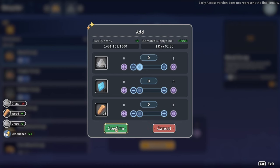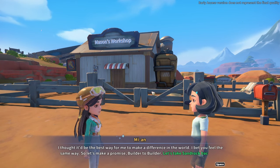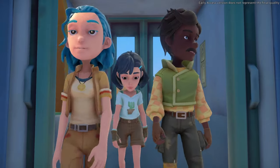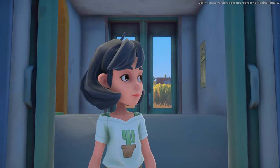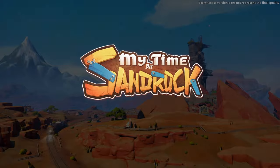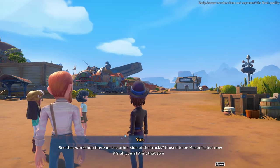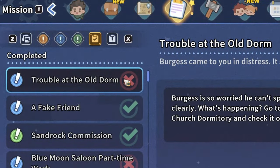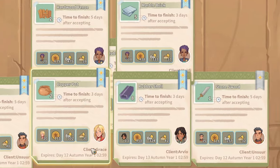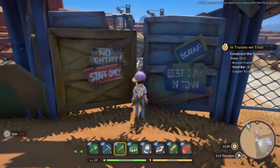330 years after something called the Calamity, we find ourselves taking a job as the builder for a town called Sandrock. This planet was once filled with a beautiful thriving civilization — they had space stations, robots with artificial intelligence, beautiful skyscrapers, and a ton more. But the Calamity destroyed all of that, and the human race, now a fraction of its former size, has been rebuilding since. We're tasked as the builder who's going to take this small desert town and create a beautiful thriving city. While the game is still in early access, there's a massive quest line including a large main quest series and dozens of side quests. I'm not going to ruin the story for you, but it is very good.